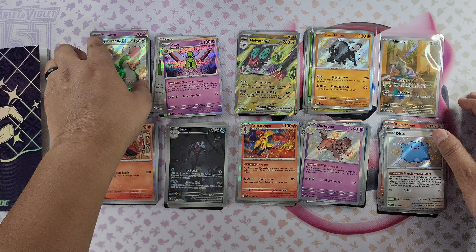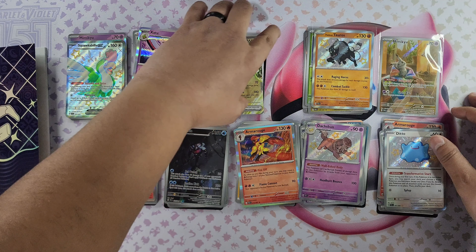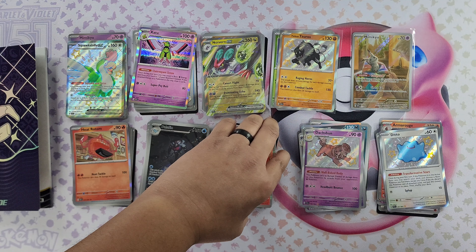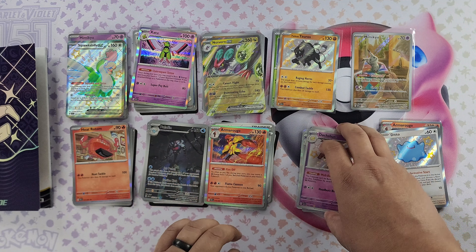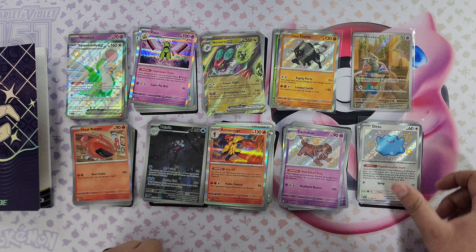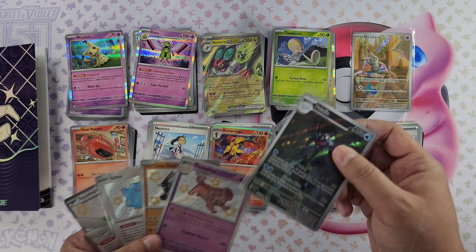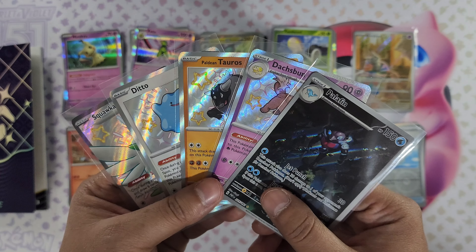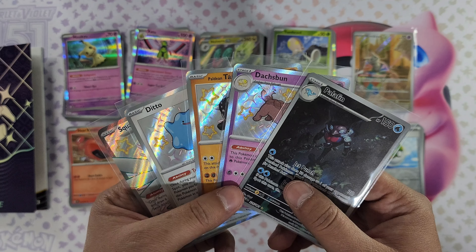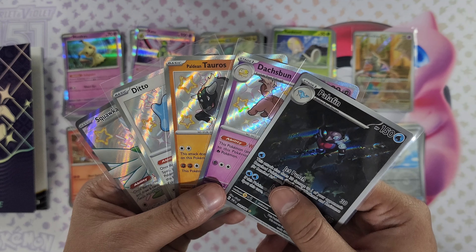All right, that's it — that is all nine booster packs from the Paldean Fates ETB unboxing and showcase. I always like to explain for those getting into Pokemon, new players, or who don't know what an ETB is. But that's all our pulls. We got four shiny Pokemon and our special gallery card. Five out of nine packs were winners — that's not bad at all. This was a lucky ETB. Hope you all enjoyed the unboxing of Paldean Fates ETB. Don't forget to like and subscribe, support the channel, join the crew for more TCG content and openings. Until next time, smooth sailing.